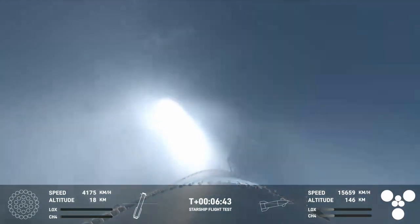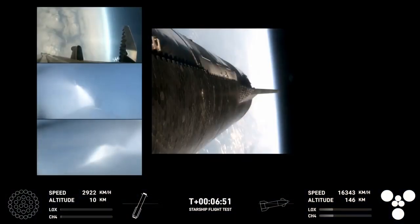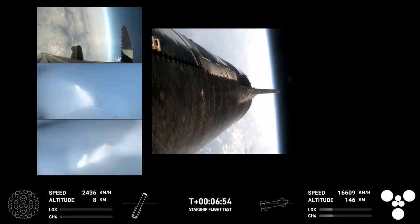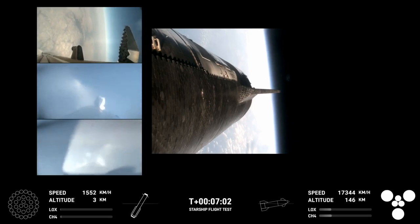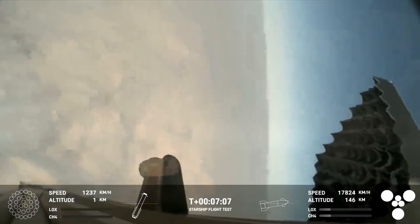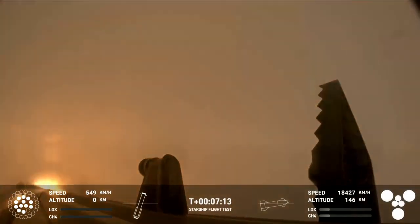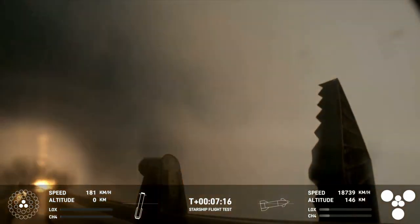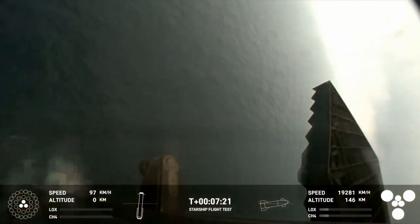We are expecting that landing burn here — exciting — igniting 13 engines. On your left-hand side are three views from the booster, and on your right-hand side a view from the ship. You can see those grid fins on your left-hand screen rotating and turning to guide the booster. And there's that landing burn — the landing burn has just begun, and you can see the water below.